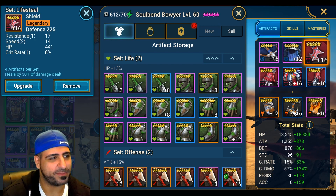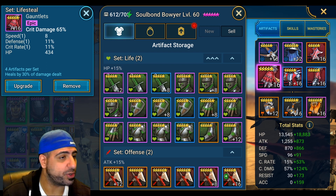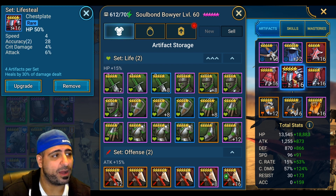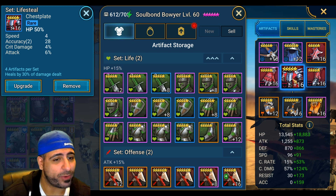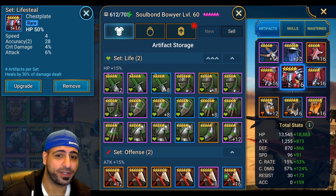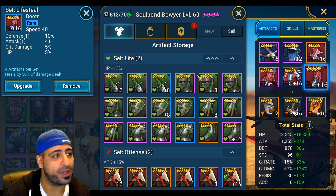For the chest, I'm running a crit damage percentage primary. If you're new to the game, a crit rate percentage chest might be better early on. I went with HP percentage because I want to use her as a tank in Spider's Den — if you're not doing that, go for attack percentage as the primary. For boots, I have speed, though I had defense boots earlier and switched them out for this video to cycle faster as a campaign farmer.